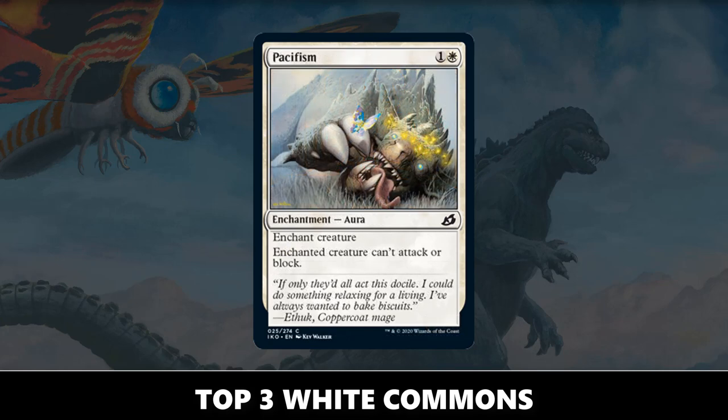Number one white common: Pacifism. This should be fairly intuitive, as this is just a really good rate for any type of removal. Pacifism is one that we've seen time and time again in a bunch of limited formats. A white and one to make a creature unable to block or attack is a really good rate. And even though it is susceptible to enchantment removal, the cheapness and splashability makes Pacifism the top white common.